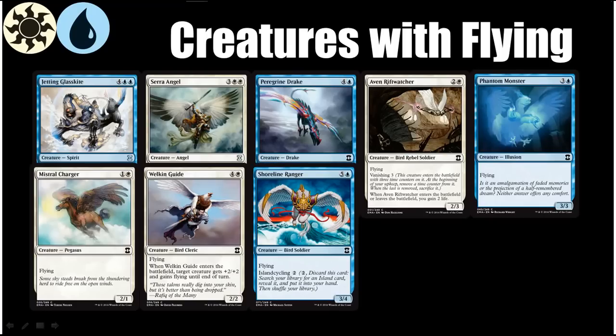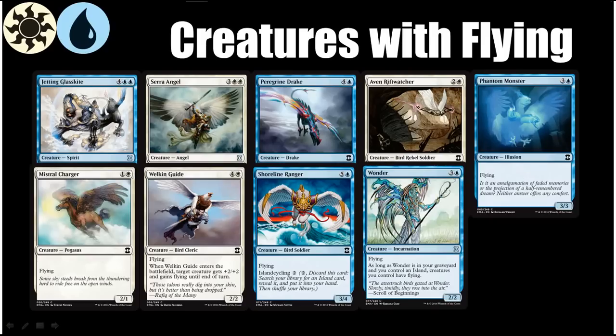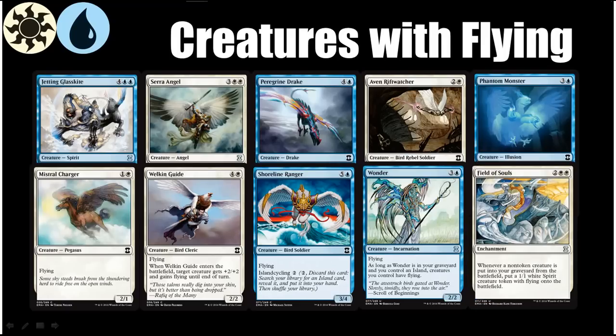Shoreline Ranger isn't always going to be playable. The fact that it has island cycling is nice — it gives it a little utility in the early game — but it isn't very good in the late game. Serra Angel outclasses it by a lot and costs one less mana; Jetting Glass Kite costs the same and outclasses it too. Next we have Wonder, which I think is actually at its best in decks that can easily get it into the graveyard and in decks that don't already have tons of flyers. Field of Souls could potentially be good in this deck because it replaces your flyers who die with even more flyers, and if you have Thunderclap Wyvern and Sprite Noble pumping your flying creatures, Field of Souls becomes very good.